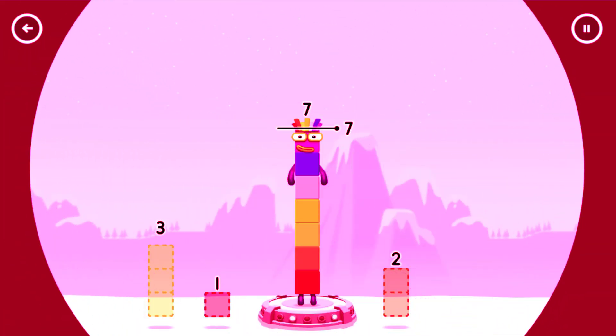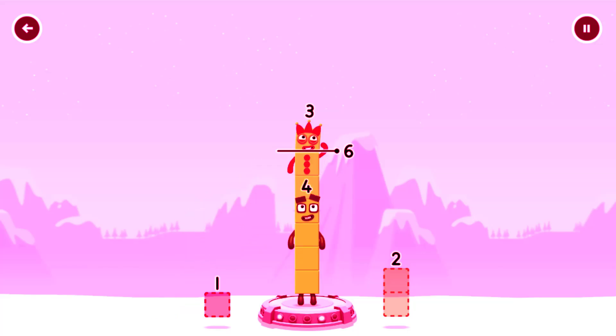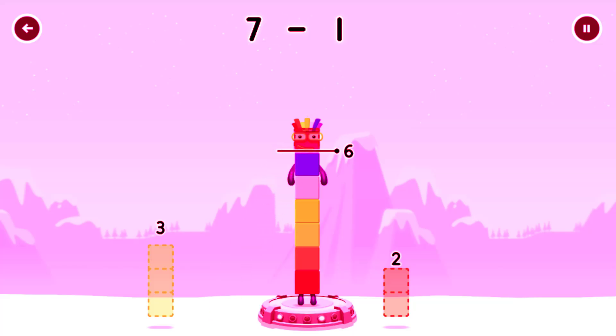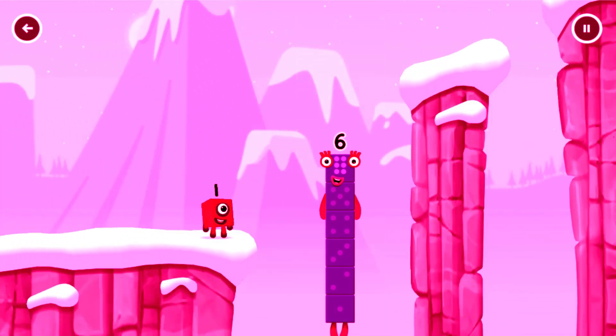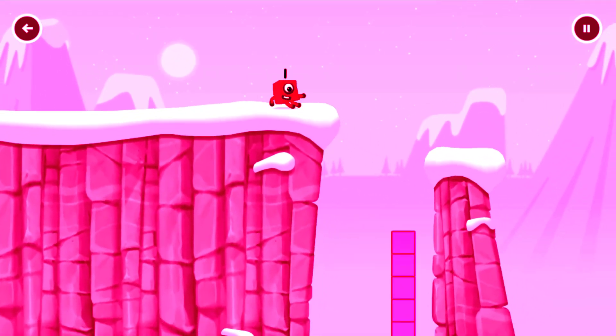Take number blocks away from seven to leave six. Three? Hmm, that doesn't seem right. Keep trying — that's right! Seven minus one equals six. I am six in the mix!